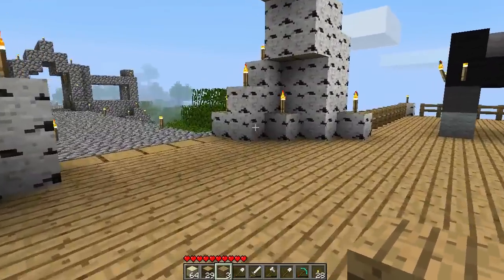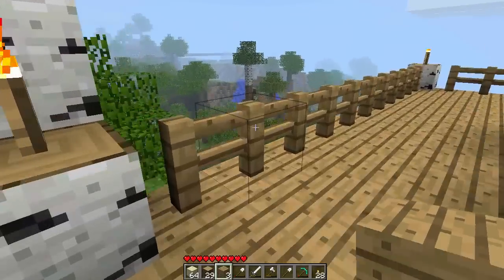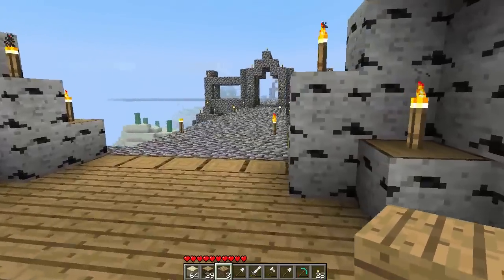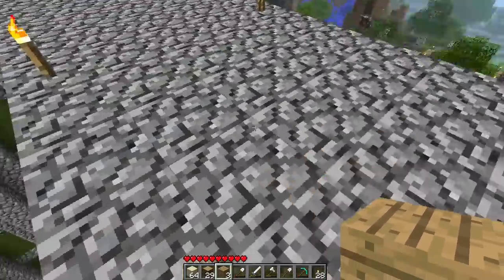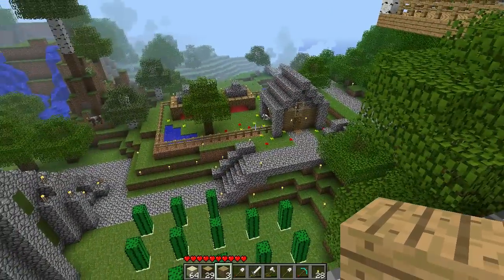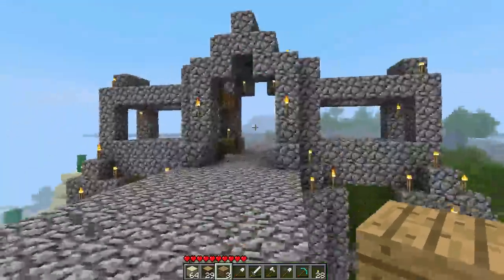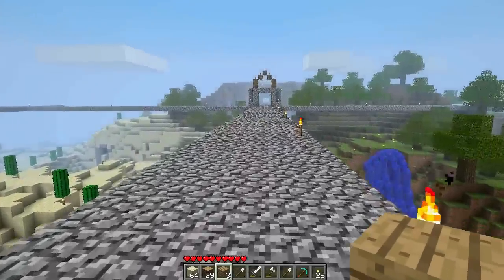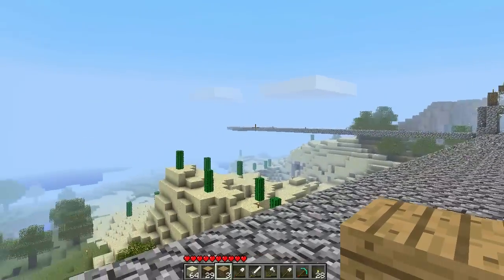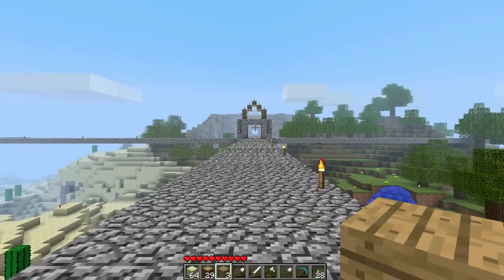Let's continue our tour over here. That's a quick way down to that area. I'm creating some bridges - highways in the sky as I like to refer to them. There's where my dog lives and there's my cactus farm. The highway in the sky continues, going up there, down that way, and then through into that mountain.